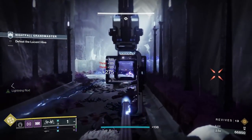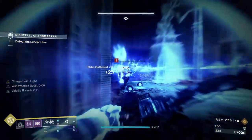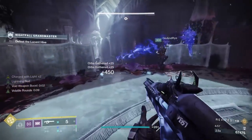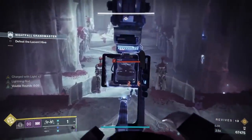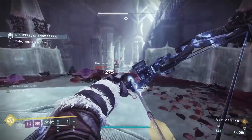The only issue with this method is that by the time you're finishing the ghost, you're going to have a lot of Thrall spawning in and swarming you. A death here is actually worth the kill on the brood because you can very easily clean up all the Thrall and then res. Trinity Ghoul should be ready to support the person killing the ghost, and if you can go invis after a finisher, that's even better.